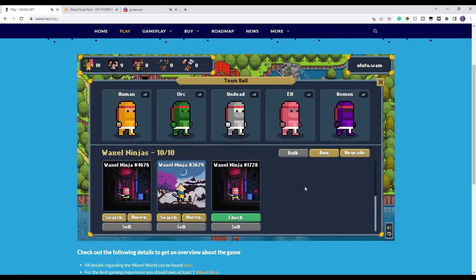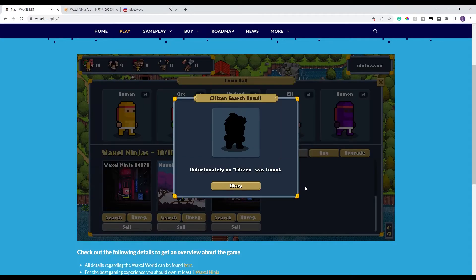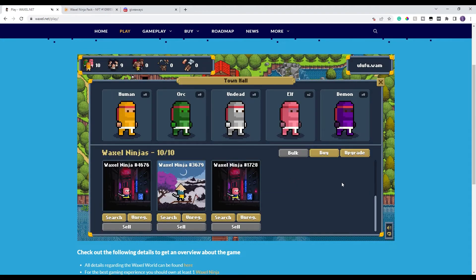I have three more to check and hopefully I can get three more citizens — that would be fantastic. Got another citizen. Two more to check, then I'll show you how to bulk send them out on a search. One more citizen — cross your fingers, can we go 10 out of 10? We got 9 out of 10 — going 10 out of 10 is very rare.